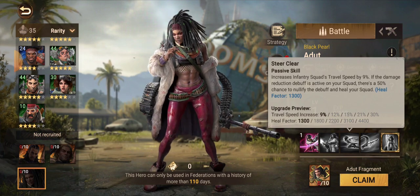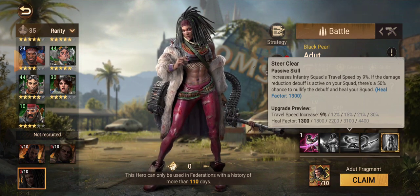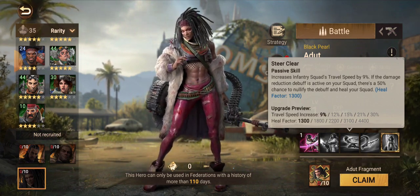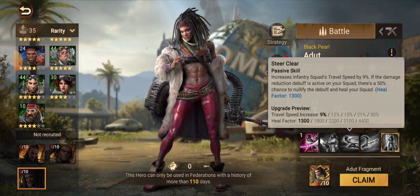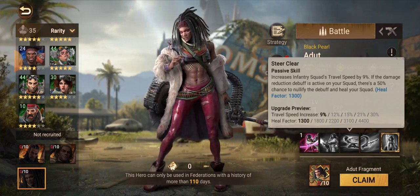The third skill increases infantry squad travel speed by 9% and has a really interesting mechanic: if a damage debuff hits your squad, there's a 50% chance you'll nullify that debuff and also heal your squad. The heal factor goes from 1,300 up to 4,400 at skill level five, and travel speed increases from 9% up to 30%. The fact that just being debuffed gives you a 50% chance to both heal and roll off the debuff is kind of insane — it's a double-edged sword to debuff this hero.